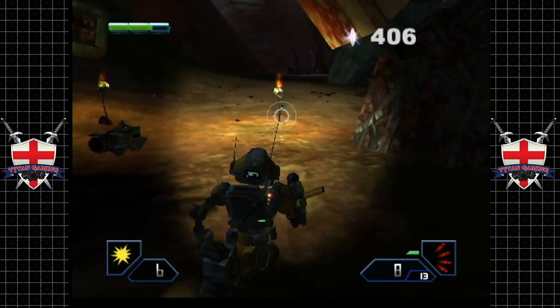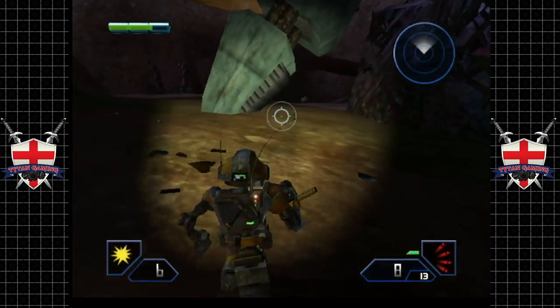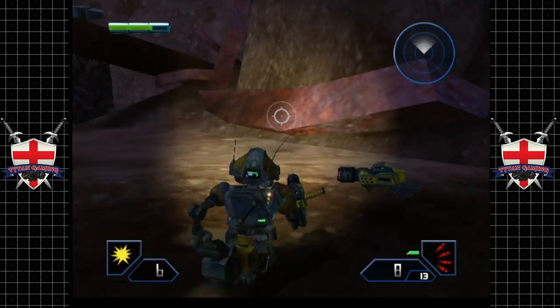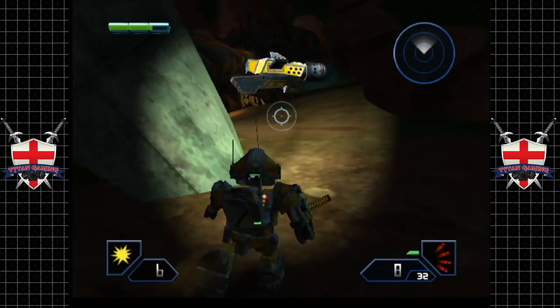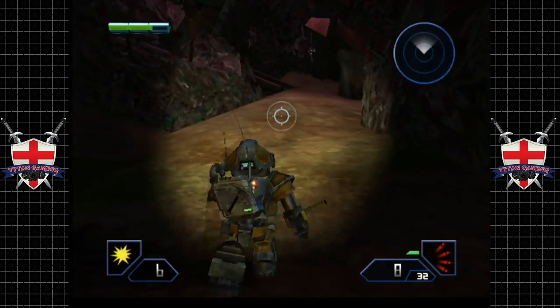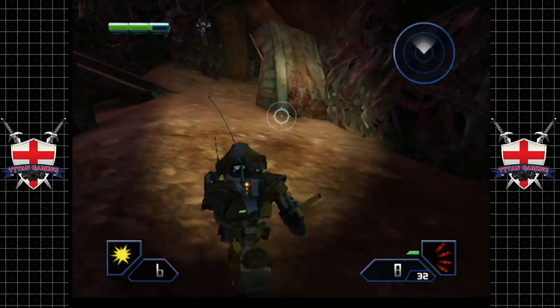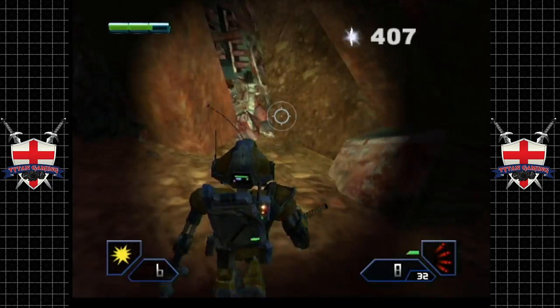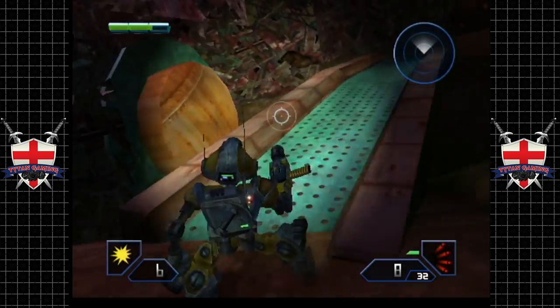We've got like over 400 money. We're going to leave that shotgun there and go get this one. Sometimes these enemies will drop shotgun ammo, which is fantastic because we are going to need it. Interesting — there's a secret ship back here. I did not know that that was there.